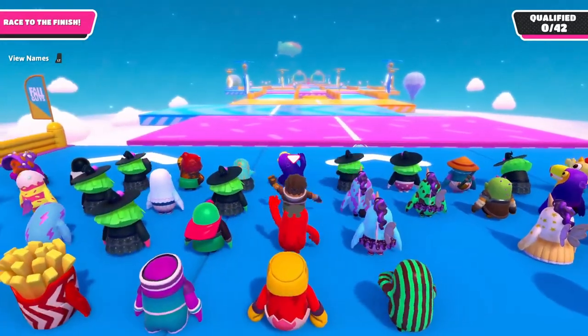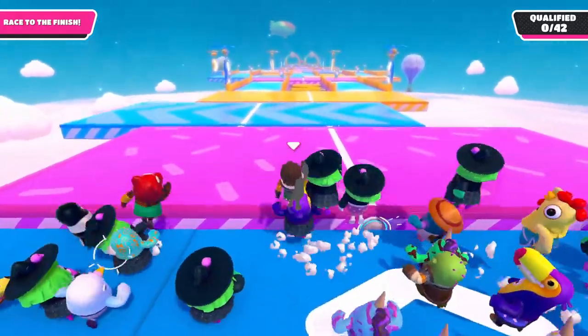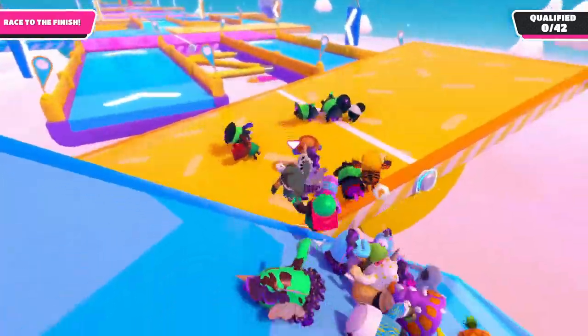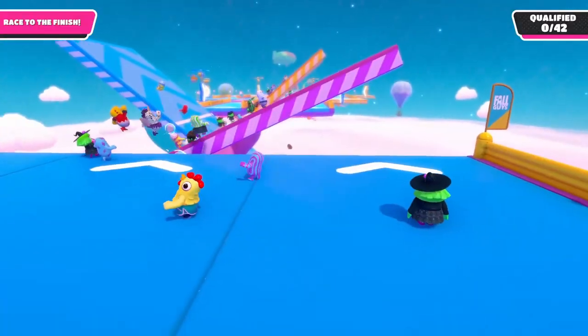For the first section, the most common variation is this one with three seesaws. Starting on the front row will give you a big advantage, so if you spawn further behind be aware that jumping next to other players can randomly ragdoll you. The same thing goes for jumping onto a sloped seesaw, so sometimes you just have to accept your fate and try again.